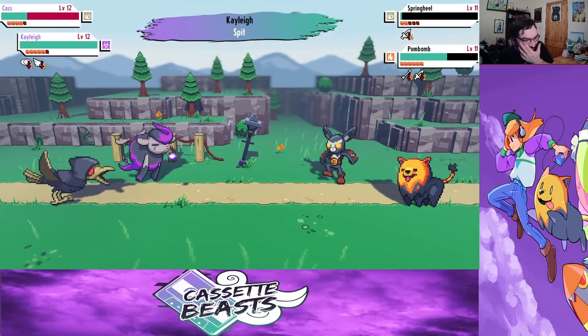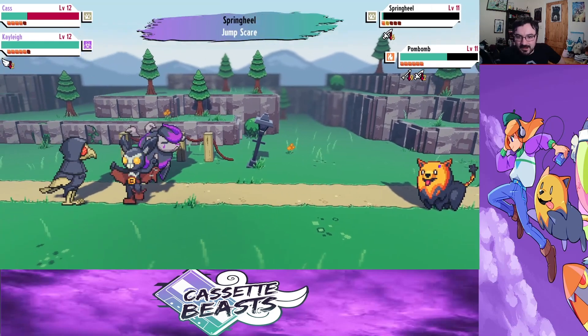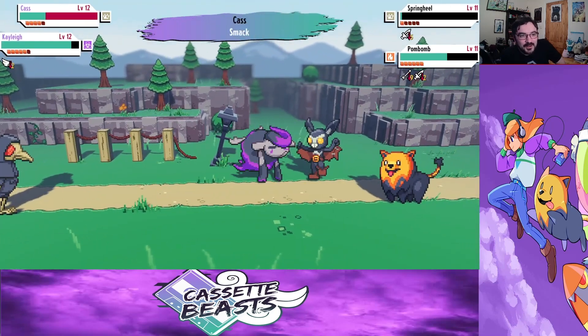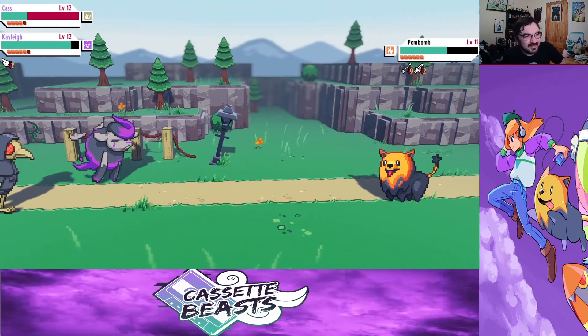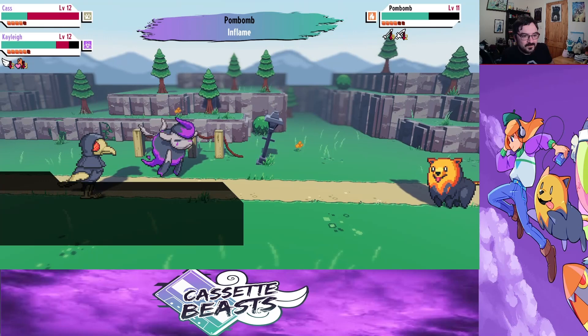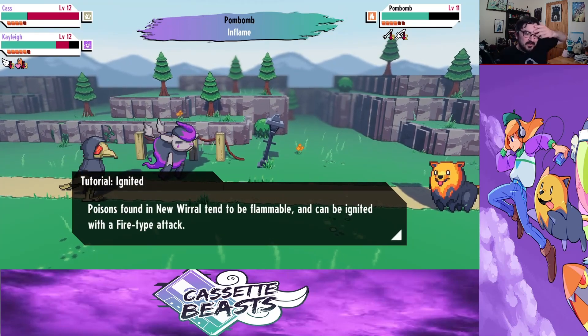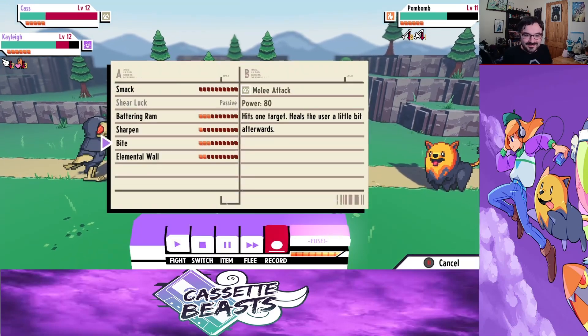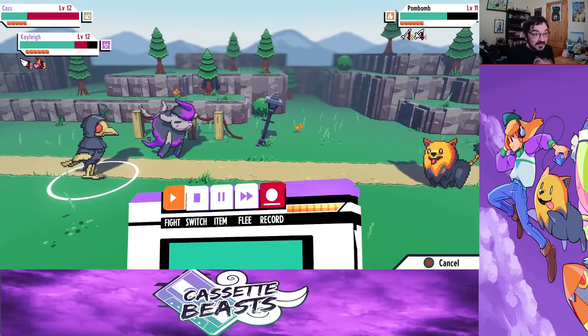I'm going to try something... Never mind. Just no. The game is just like, nah. Ignited — poisons family. New world can be flammable? Okay, I mean, that's kind of good to know.